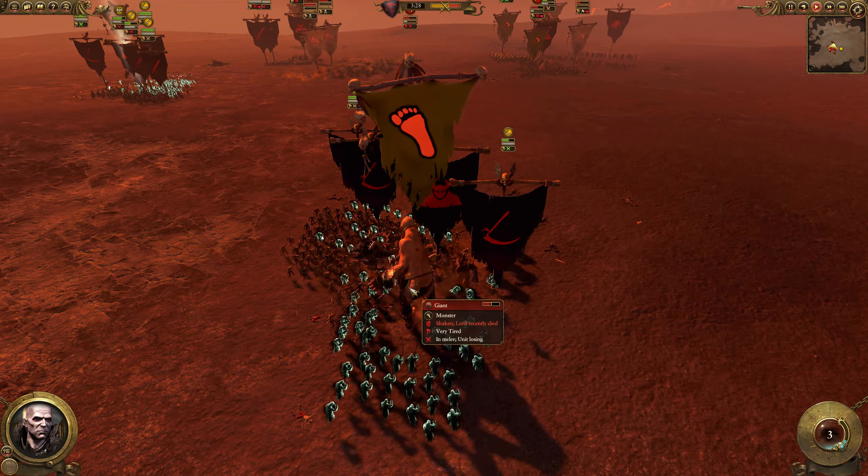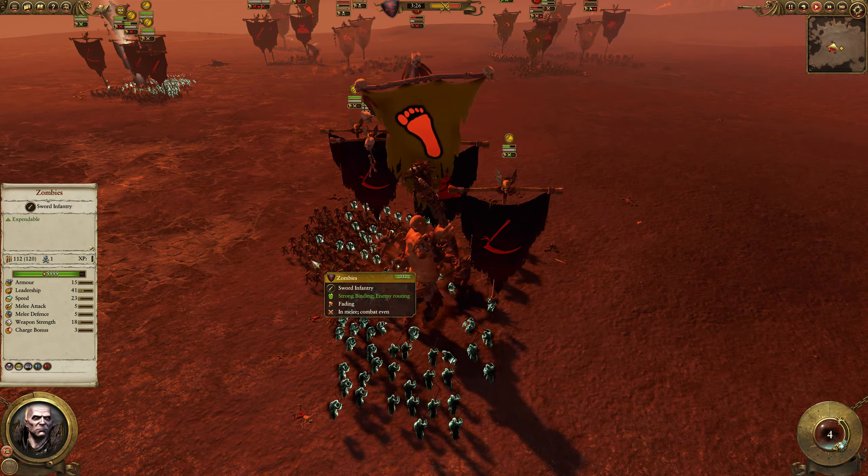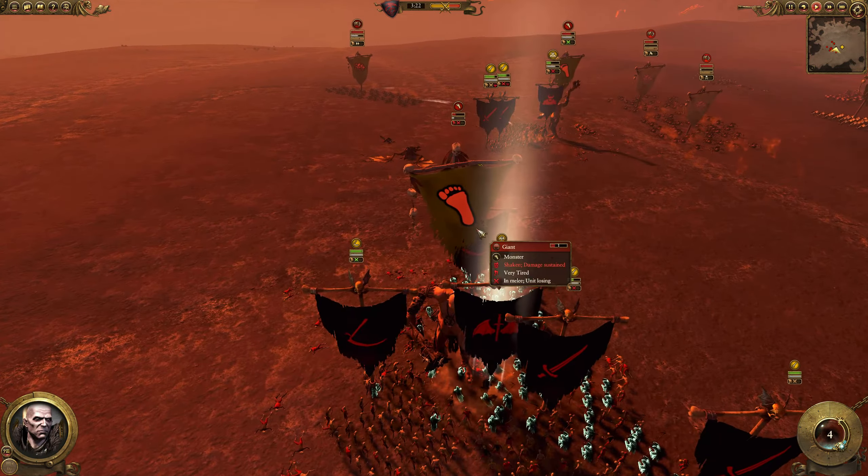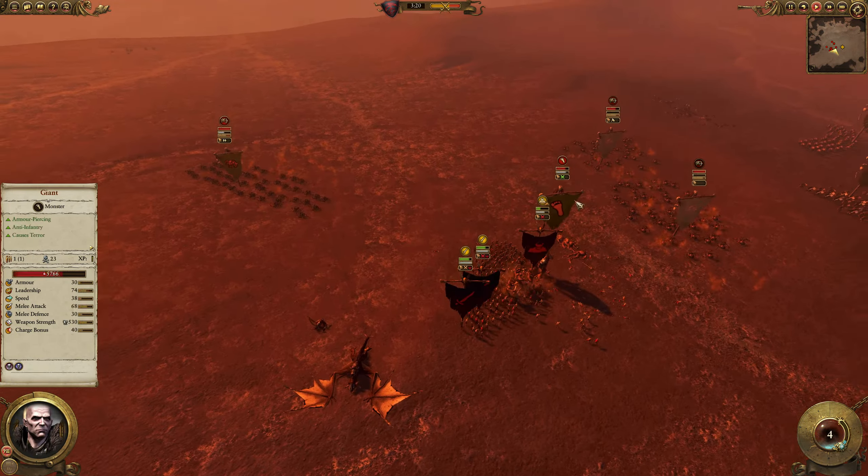The Giant here is surrounded by Crypt Horrors, Cairn Wraiths, and Zombies — this is the kind of engagement I want against Giants. I'm not surrounding this other Giant that well, which is a problem. I needed to be surrounding it, but now the Zombies are starting to surround it. They don't really have that much damage though, so this isn't ideal — but the fact that I surrounded the other Giants properly is good for me.